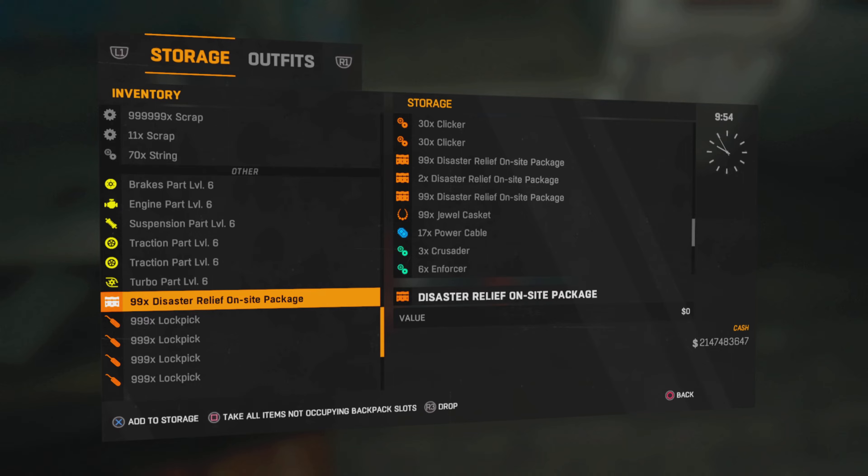Quick reminder — if you look at my storage, you will see that I have 99 disaster relief on-site packages, then another 2, then 99. In my inventory, I currently have 99. It does not matter how much you have; you can dupe 99 at once.